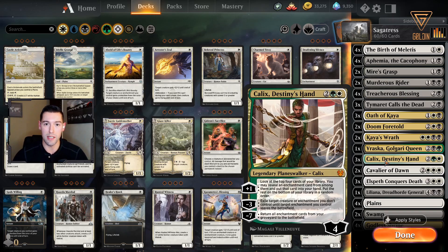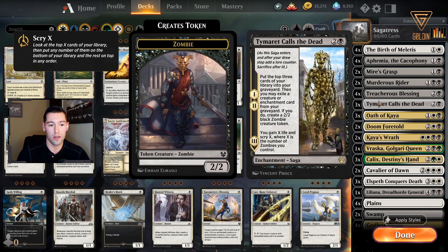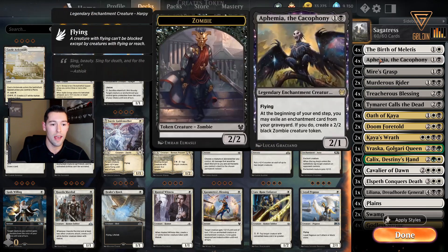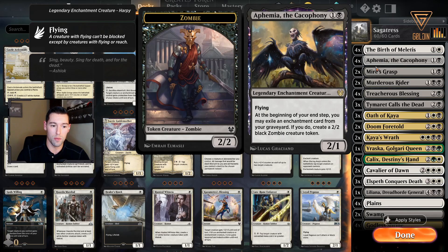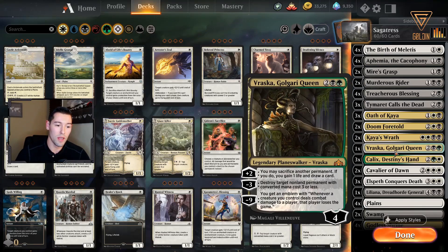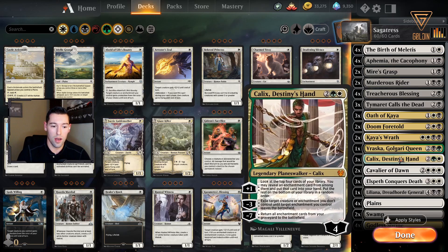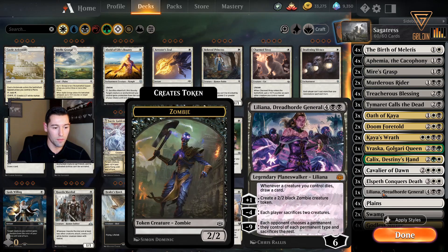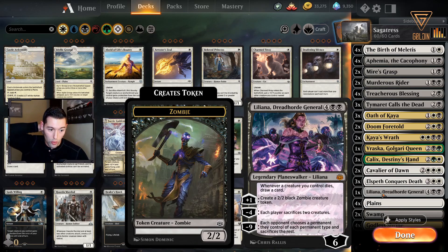Returning all enchantments at once is a big tempo swing — that includes your sagas which restart, and any enchantment-based creatures as well. That's a powerful effect that synergizes really well with the deck. On top of that, we have some more top-end heavy creatures that synergize with the deck and add a late-game finisher. The biggest one is Liliana, Dread Horde General — obviously if you're creating a bunch of zombie creature tokens this synergizes with the other cards.